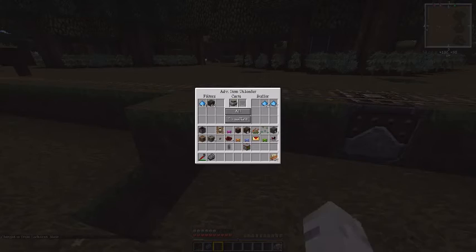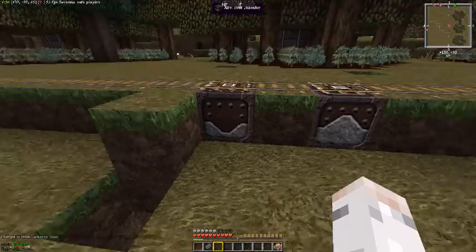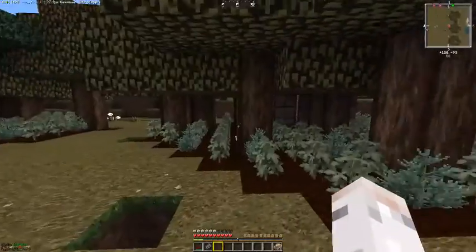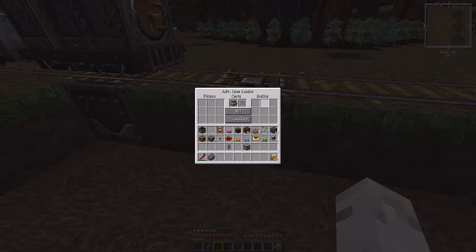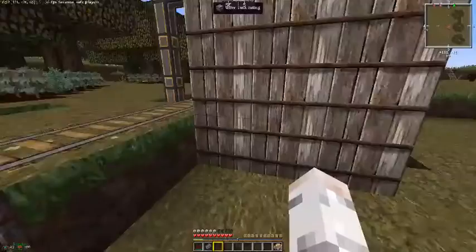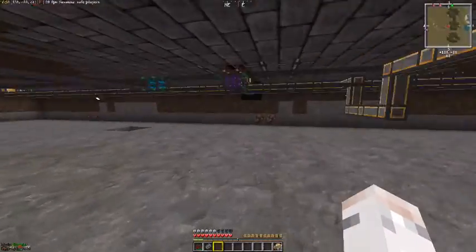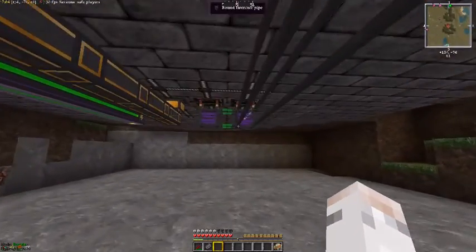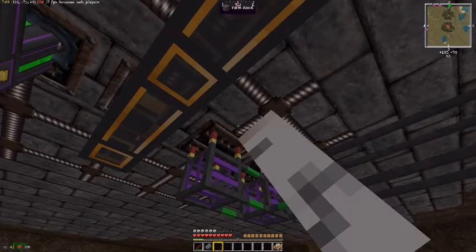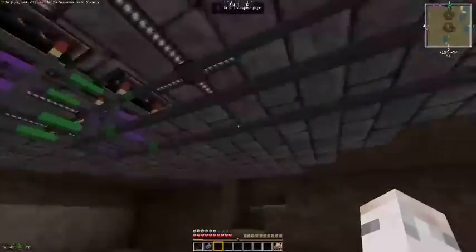Here it takes in all the supplies that the gardens need and feeds them out to the individual gardens as they need them. Here is the item loader where items coming out of the gardens get put into the chest carts. This is the underground portion of that. I've got the networking pipes feeding the systems and keeping everything set as it goes, and then pulling everything else out.